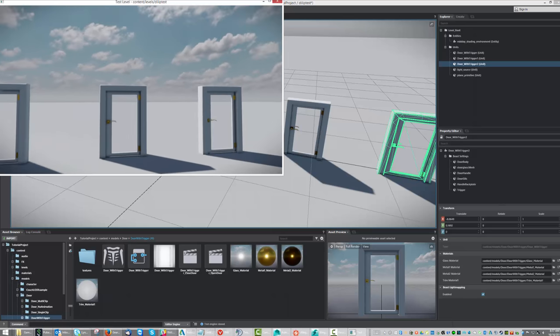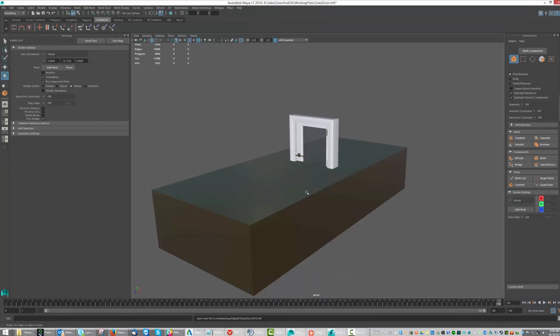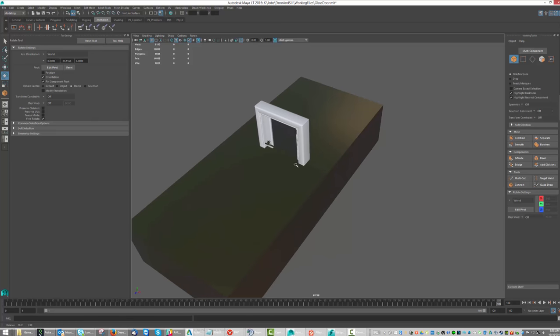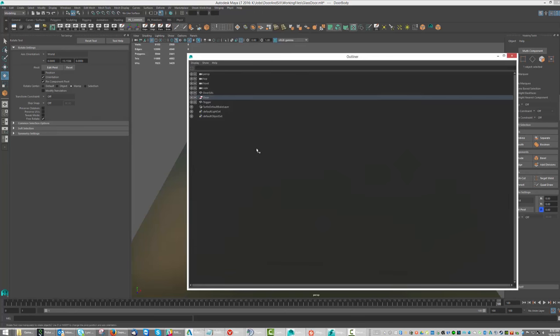Let me show you how I did it. First I'm going to jump over into Maya and show you how I set up the door - I did it a little differently this time. I'm going to go into the outliner - modeling, PK common, outliner. So here's my outliner and here's my door.